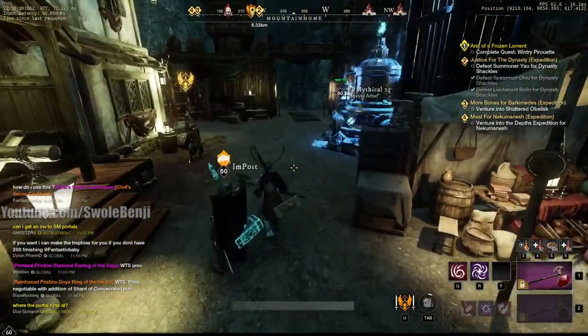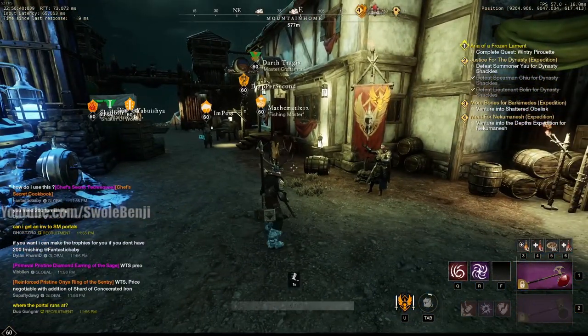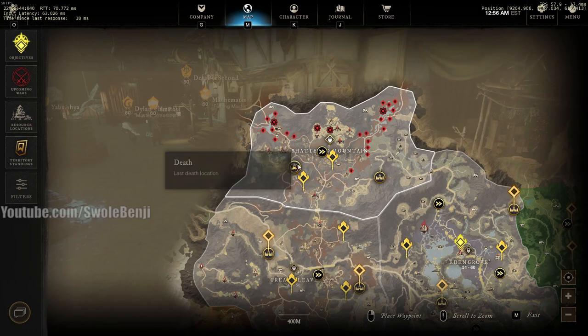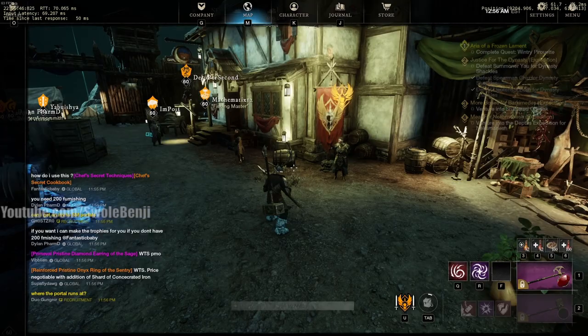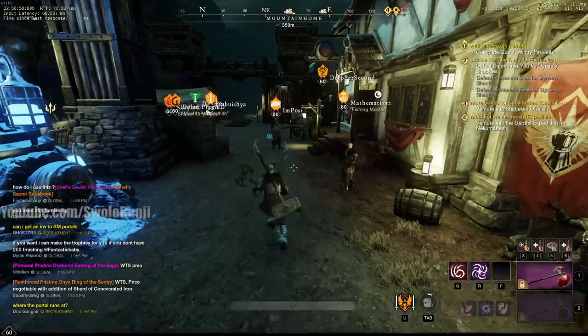Swole Benji here. I've been asked many many times what is the best way to get faction points, and I've always told people it's Shattered Mountain. You come here to the top left little settlement called Mountain Home Outpost, and this is where you would go to run PvP missions.